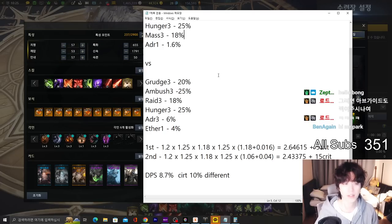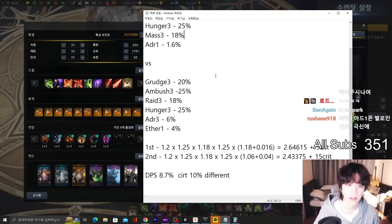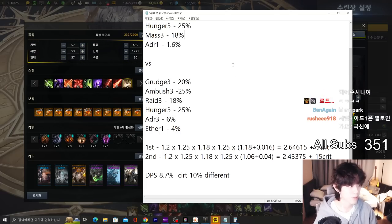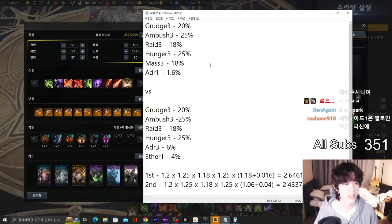I know many people are using Source 1 in NA and EU server - you can still run with that, it's not that crazy, though it's a bit of a bad idea. Some people are asking about Curse Door: Curse Door is 16. If I need to pick Curse Door, I would definitely go with this, but the DPS is not that high.